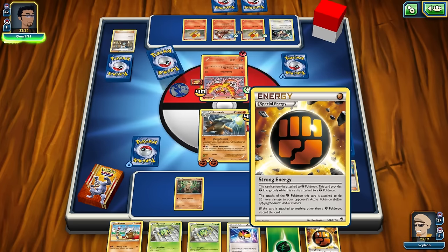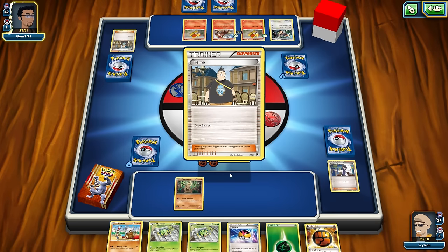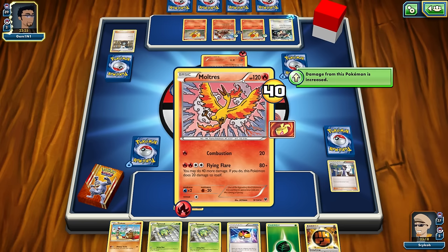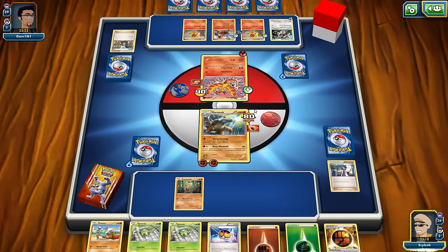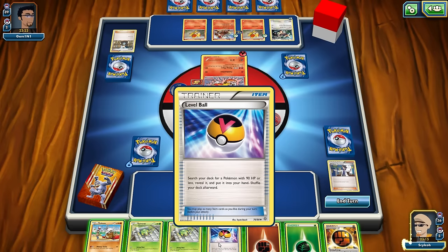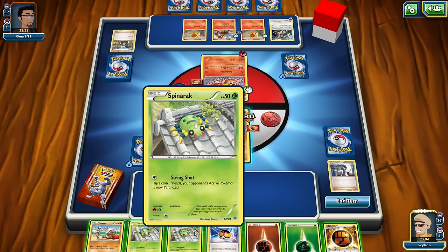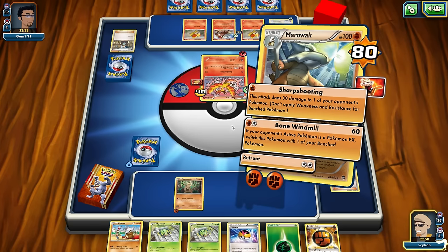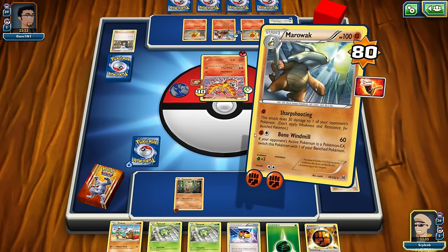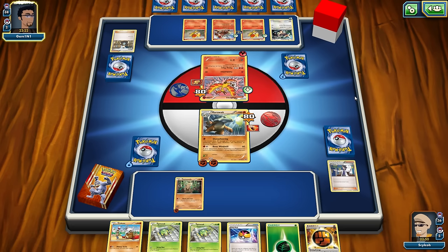Maybe we can do that if we survive this turn. Our attack will do the full 60, but he's going to have 20 HP left — so how are we going to survive? He's going to do 40 damage right there. We're going to die next turn unless I have some kind of healing item, which I don't. Level Ball says: 'Search your deck for a Pokemon with 90 HP or less.' I have no way to draw into any healing item. I guess I'm just going to have to power up Sudowoodo or something. Let's do Bone Windmill again — but this is just looking bad. I don't know how to deal with Moltres. This deck is just a perfect counter to me.